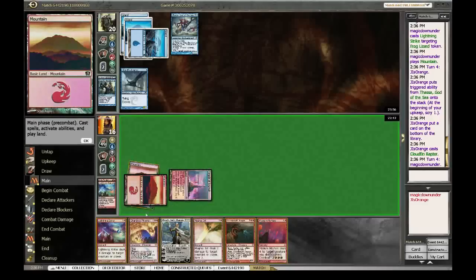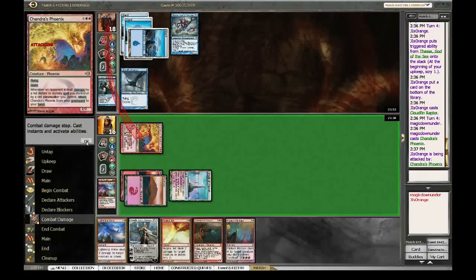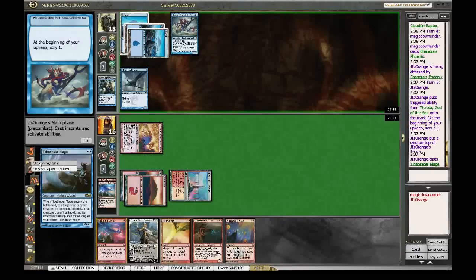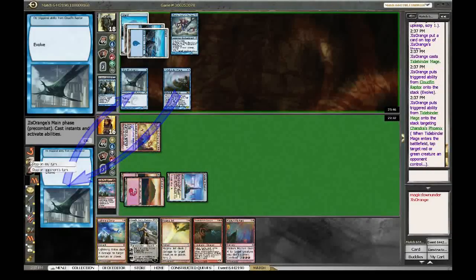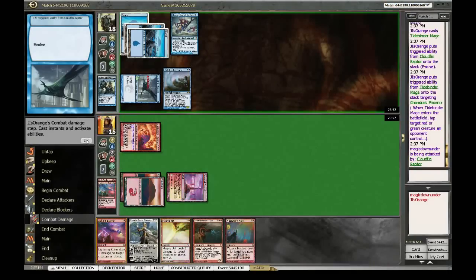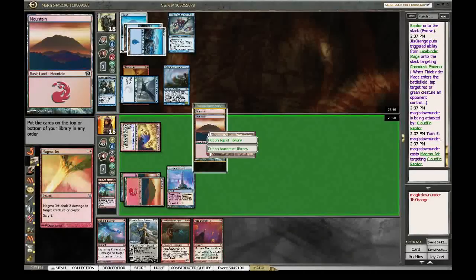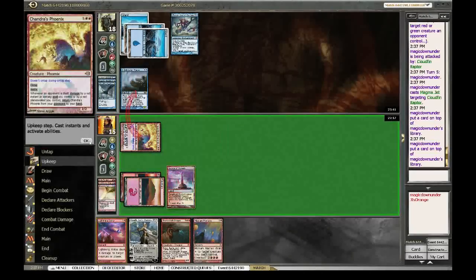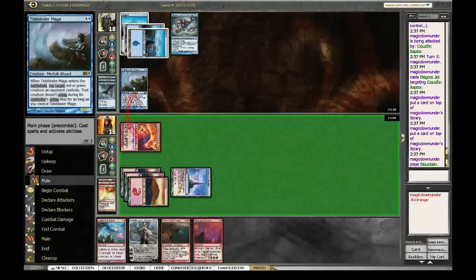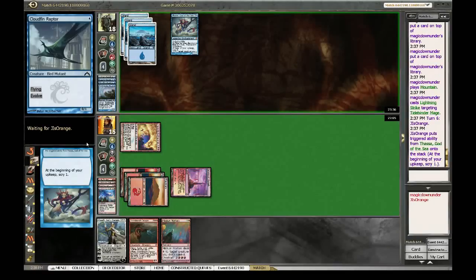That wasn't a very good draw. I'll make this on my upkeep — that works. I need to hit a land. Okay, land — and I actually need a second land so I'll keep both of them. I'll just rock his card now. Next turn I'll play a dragon, and then he's on the five-turn clock.